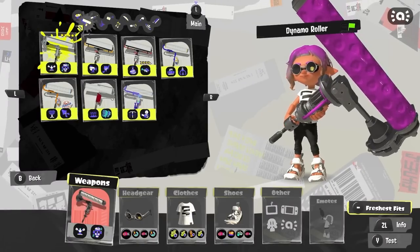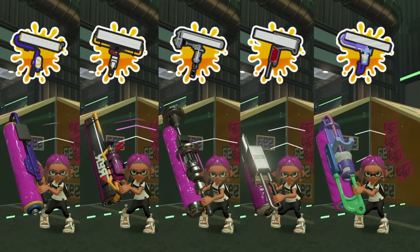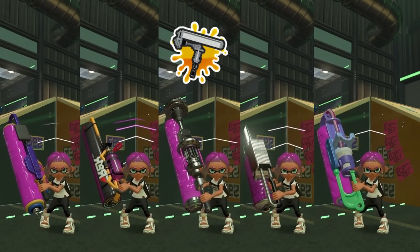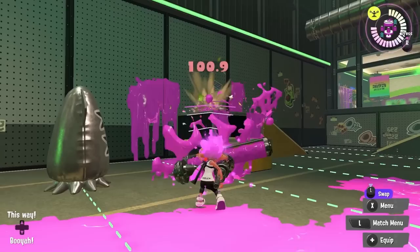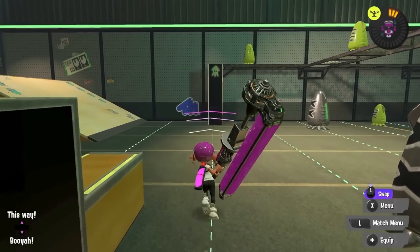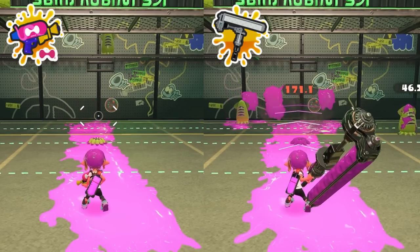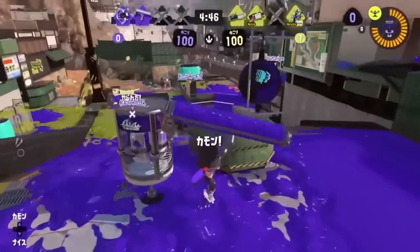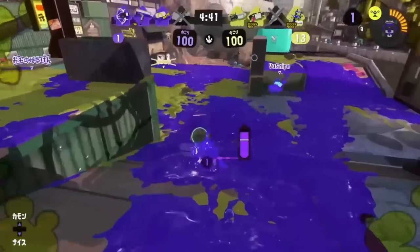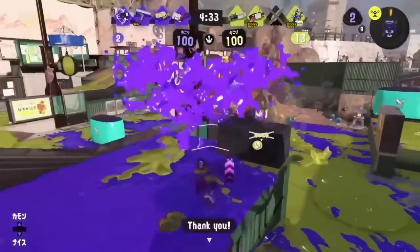In order to fully understand this weapon's history, we need to go over what the weapon actually is. Dynamo is one of the roller weapons, essentially a giant paint roller characterized by a unique flick attack and the ability to roll on the ground. There are five different roller variations, but we'll only be going over the Dynamo. Its flick attack can deal anywhere from 40 to 180 damage depending on proximity, height, and what part of the hitbox you hit the opponent with.